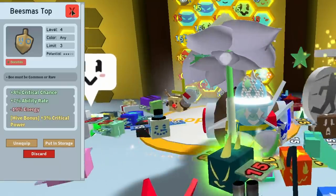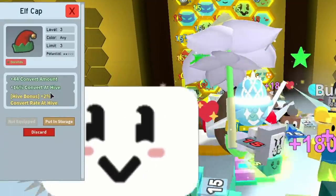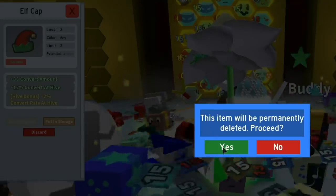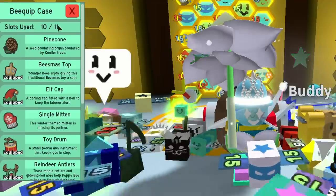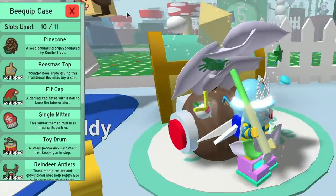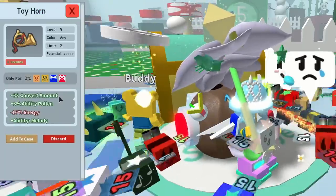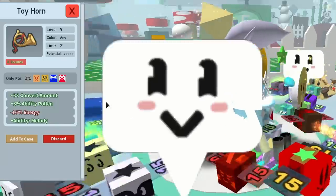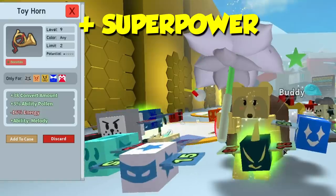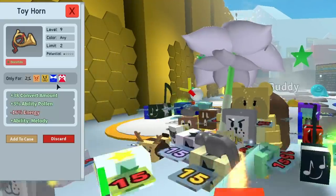Let's look at the elf cap — 44, 16, 2. The other is 38, 12, and 2. I'm going to get rid of that lower elf cap to free up space in the bee equip case. Now you've got space to bring one of your B-grade team items into your bee equip case. Let's look at the toy horn — 38 convert amount, 3% ability pollen, and it has Melody! These equips give your bees an extra ability. Instead of needing a whole heap of music bees to get Melody, you can put the toy horn on one of your five bees.